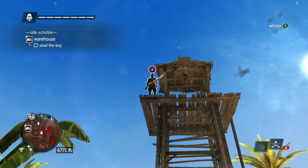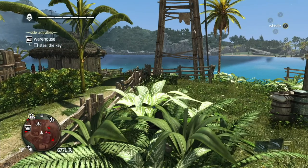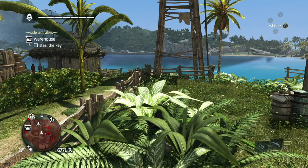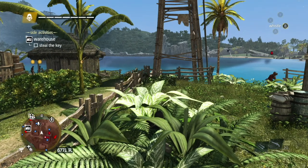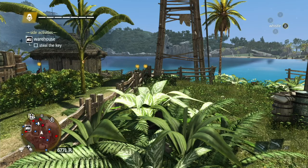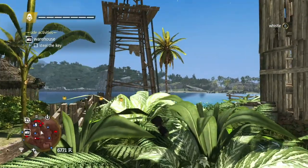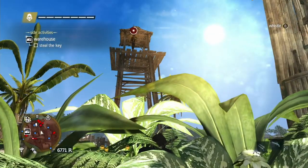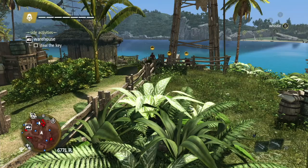Again, I'm hitting this guy with a Berserker Dart, and now he's going to attack his other buddies. The Berserker Dart is lethal, so when these guys calm down or the effects wear off, they end up dying. You see these guys attacking and trying to fight their own guys — this is a very effective way to get rid of a lot of guys very quickly.